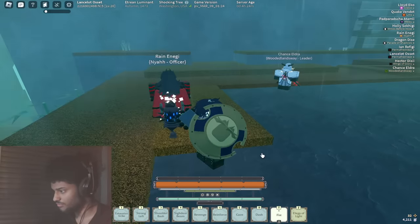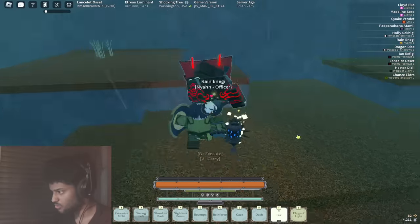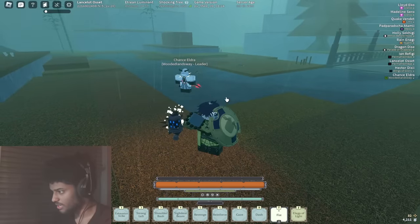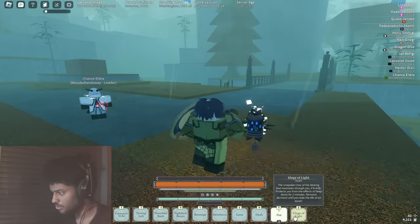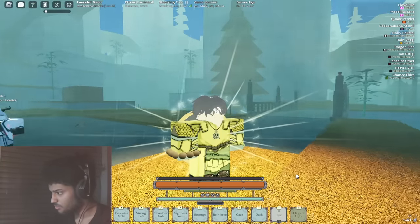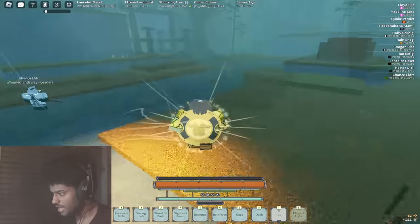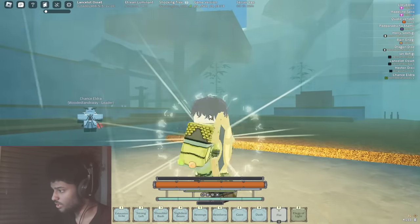We're going to knock this guy and then grip him, and you'll see that whenever we grip him, we'll actually be able to use the Elegy of Light. Unfortunately there's no special effect when you do the grip itself — they'll probably add that later. But now we use it, and as you can see, this is the effect of the Elegy of Light: you get this weird little aura around you with runes, and it's pretty cool.